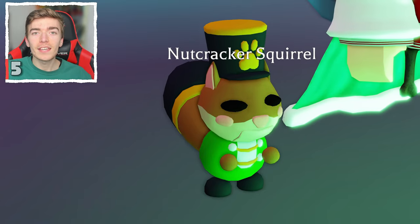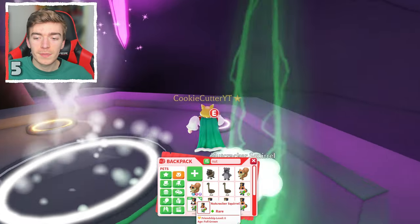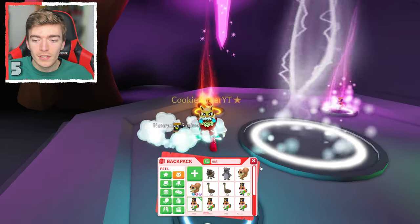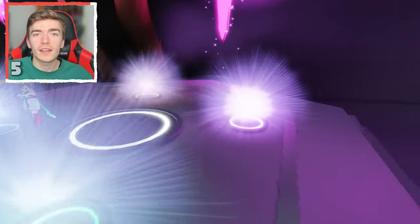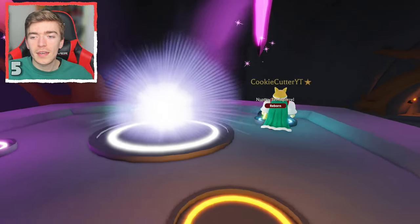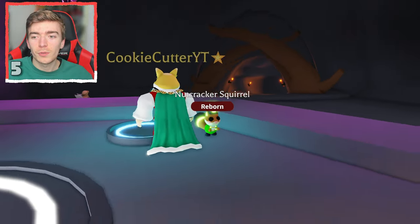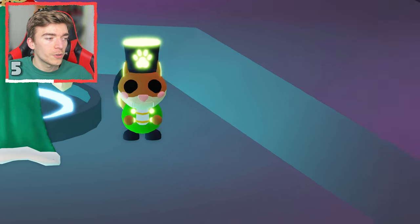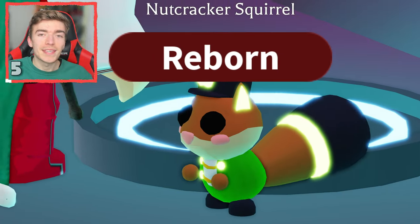I'm feeling Christmassy. Let's make a neon nutcracker squirrel — this one is a pretty fun pet from the Christmas update. The rarity is rare, meaning it has more tasks compared to the uncommon. Let's place the final one down to find out what the neon nutcracker actually looks like. It seems its tail glows and also its hat, which is kind of fun. It's got a little ball print on the hat and the top of the hat glows, as do the buttons on its top and its ears.